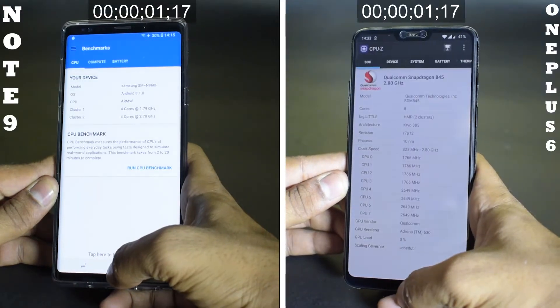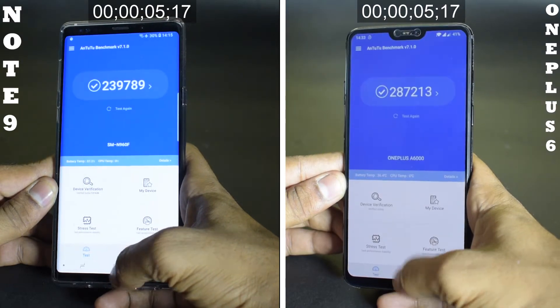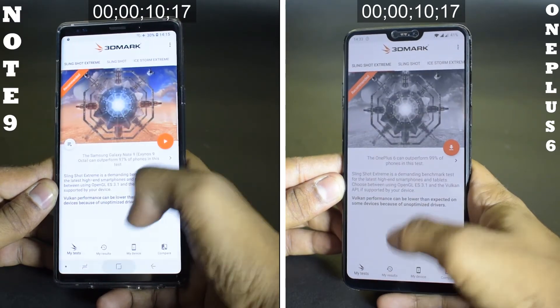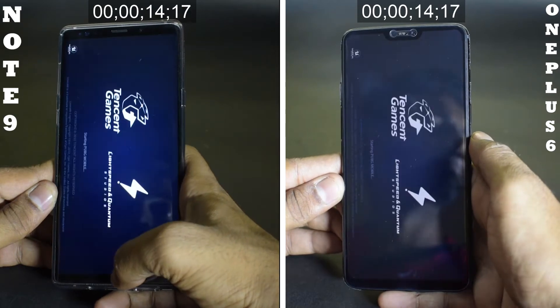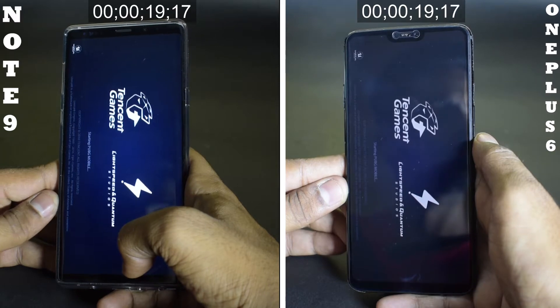Starting up with Geekbench — same load times. Antutu, not a major difference over here. CPU-Z, a light application. Moving on to 3D benchmark. Speed test, well, the Note 9 launches it faster. And moving on to PUBG — now this is a heavy, heavy game and it will be interesting to see which device launches this particular game faster.